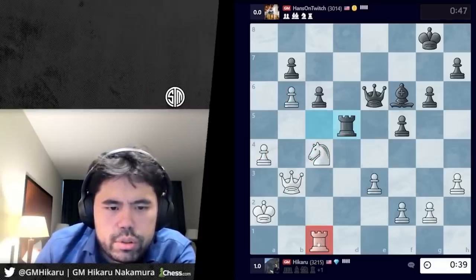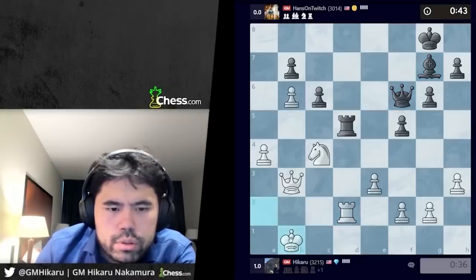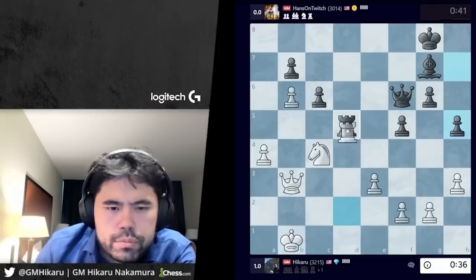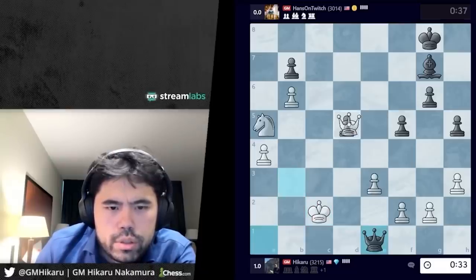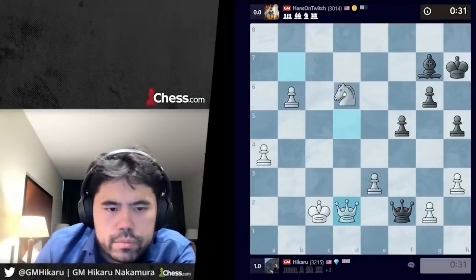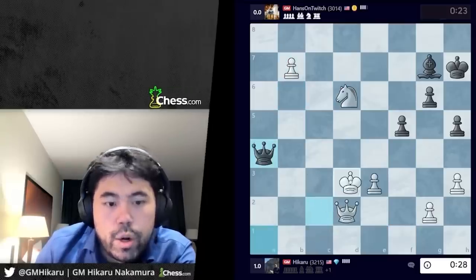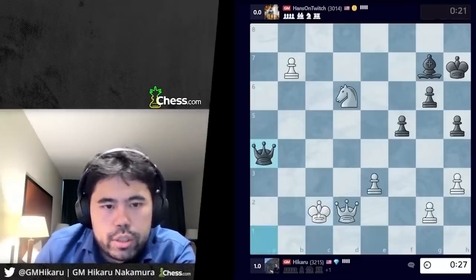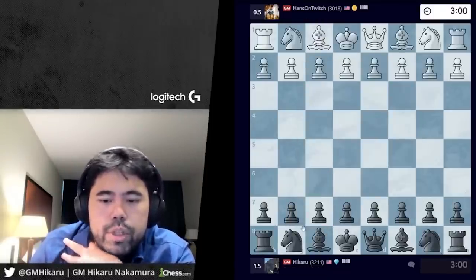Rook c2. Hit all the pawns — it should be winning for me now. I don't have time to think so I'm just gonna take. Oh, whoops — I just hung that pawn, I have to make a draw here. Yeah, I have to make a draw. That was a huge blunder, careless. Oh well, it's a draw — not the end of the world.